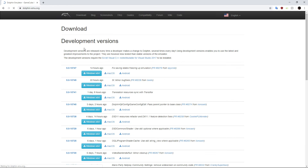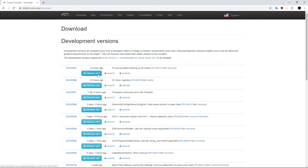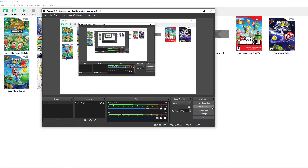Setup is actually pretty easy — just run the installer or extract the ZIP, run the EXE, and point it at your game folder. Make sure you have the Visual C++ runtime installed, which you probably already have if you play PC games. Thanks for watching — I hope this helps, and if you have any questions, ask in the comments.